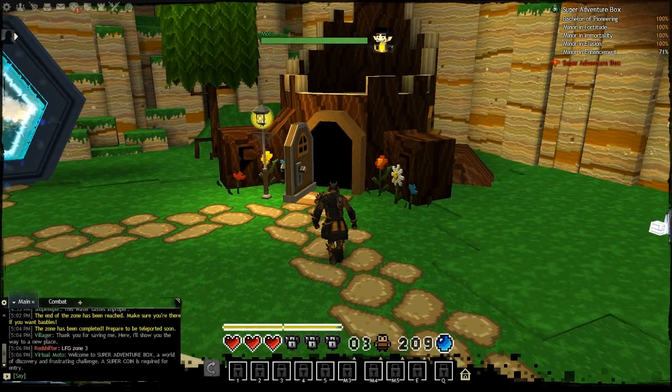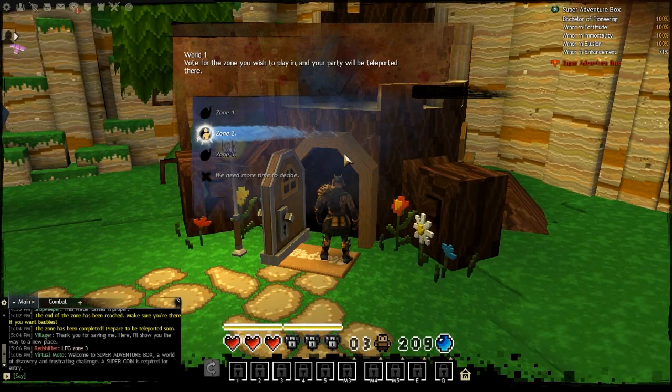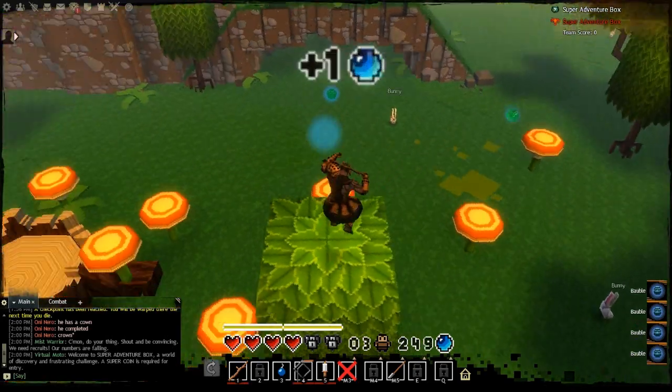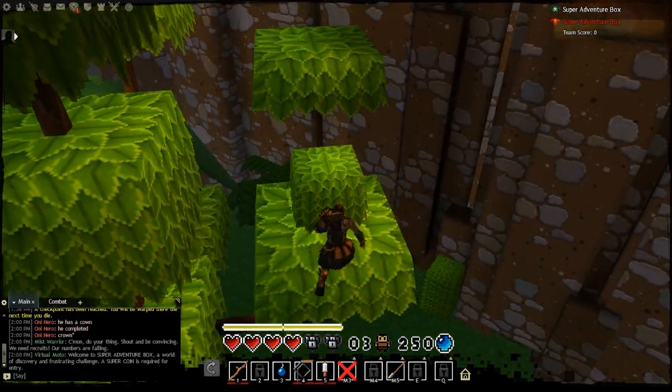There are quite a few bubbles in this next area and a lot of them involve jumping puzzles, so be sure to follow this guide carefully. I'm going to be showing you how to get all the achievements by just going through the Zone once. Collect the first 7 bubbles by jumping across the mushrooms and then jumping onto the large tree. At the top you'll find your 8th bubble.